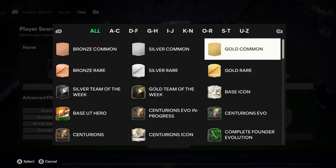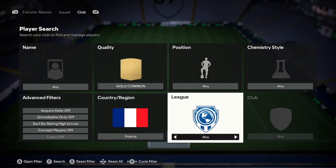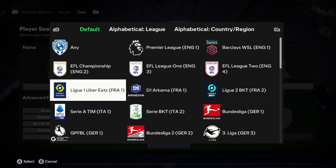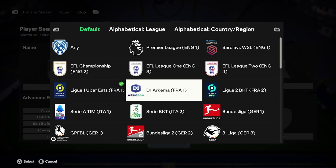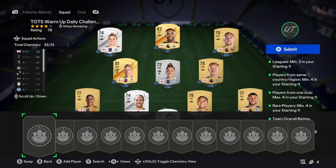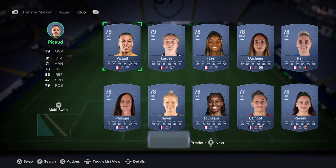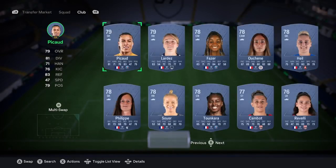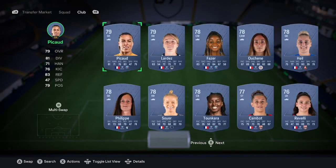I'm going to choose France and we're going to build an imaginary squad. You're going to want to go ahead and select Gold Commons. If you've chosen France, for example, you'll have two main leagues: the D1 Arkema and Ligue 1. Select both leagues and go Concept — it'll bring up all these gold commons. You shouldn't be paying more than 550 coins per card.